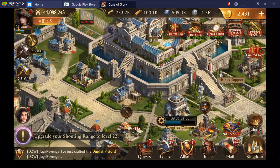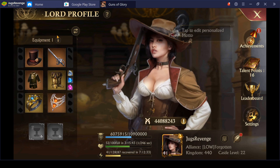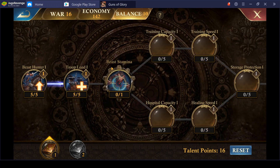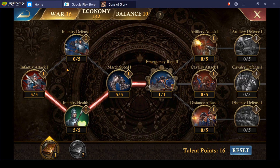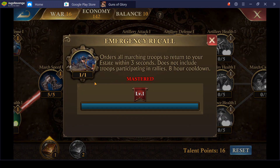If you go up to your talents you can get a little bit more troop load. This is for a farm, so you're obviously not going to set up your main account this way. Go to the balance tab — right there on the second one you've got troop load one, which gives you an extra 5%. On my main — Jug's Revenge — I've got her all the way to emergency recall. If my farm is really far away, I can get her back without wasting a teleport.